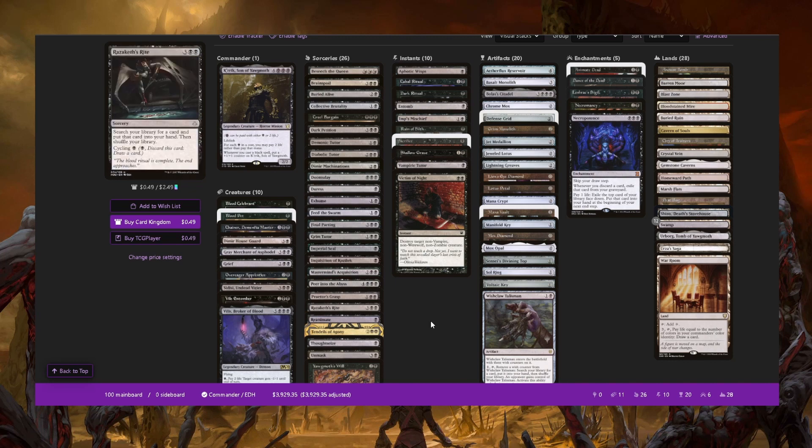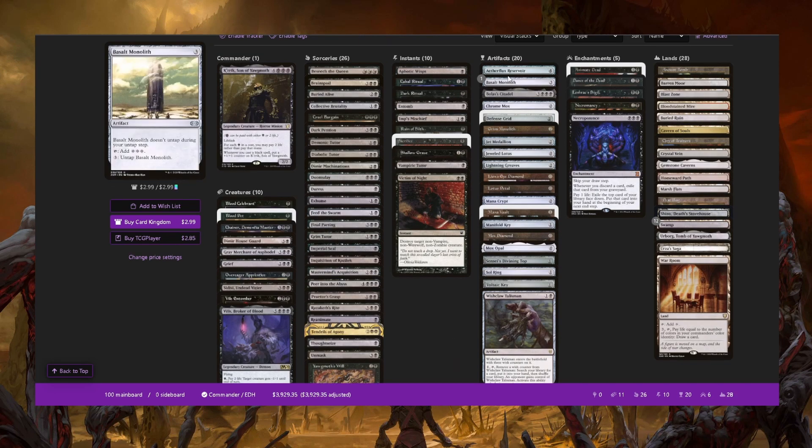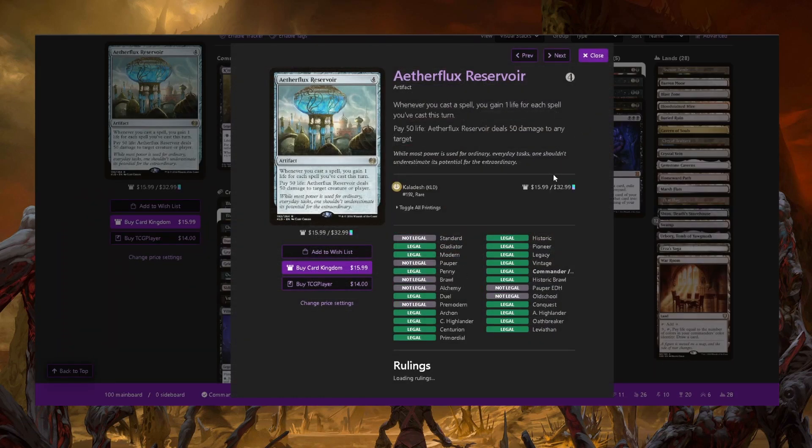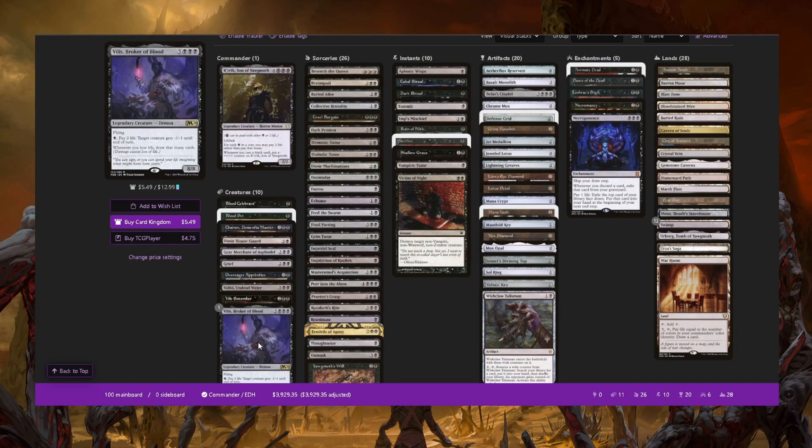There are about four different ways to win the game pretty quickly. The easiest one people probably see is Aetherflux Reservoir. If you're casting spells for zero mana by paying life and also gaining life when casting them, and you have Vilis out, you can just cast stuff — pay two life, cast your Duress, draw some cards, cast your draw spells, gain life, and keep going up and up. You start netting so much life that you're just going to win. Everything you do nets cards and life, and it costs essentially no mana.